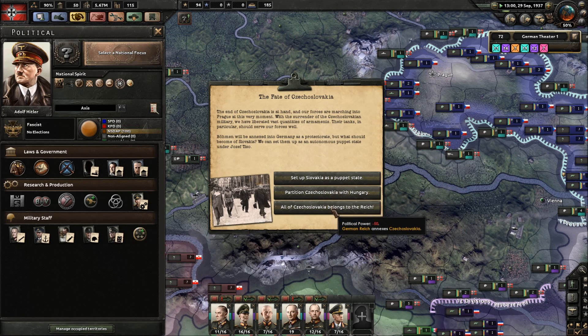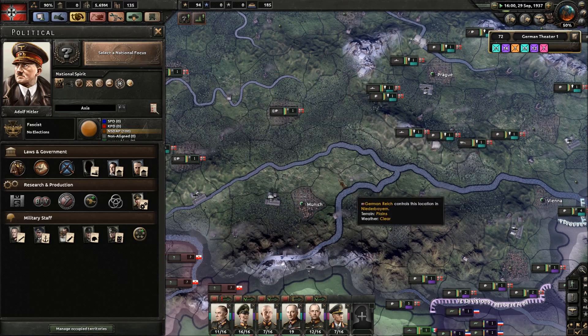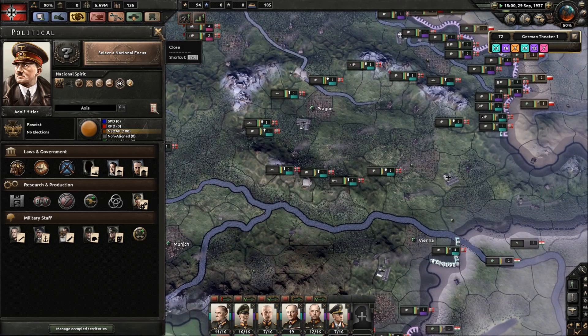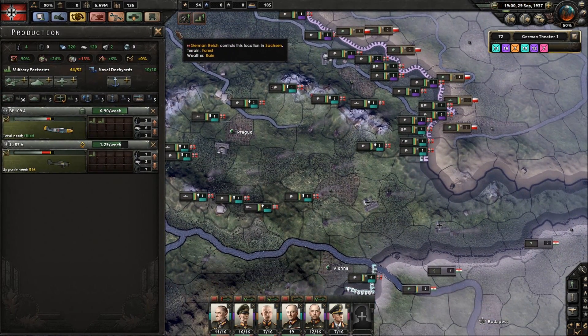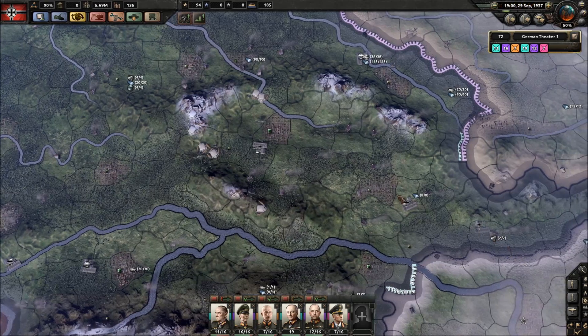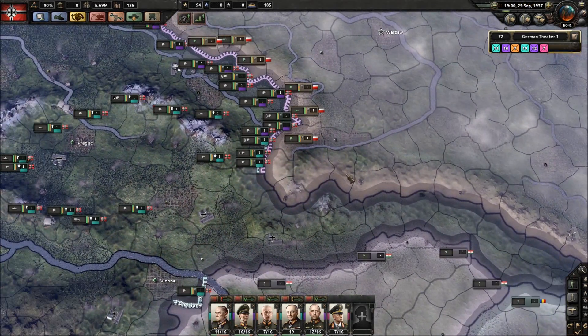Fate of Czechoslovakia - all of Czechoslovakia belongs to the Reich. Czechoslovakia is a protectorate. So we've taken it, it's ours. More factories - eight more factories, that's nice. What resources did we get? Eight steel, two tungsten - that's interesting.